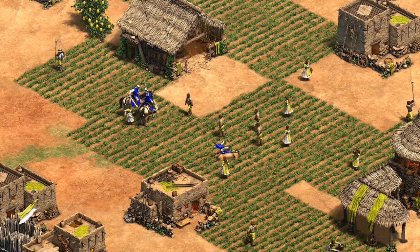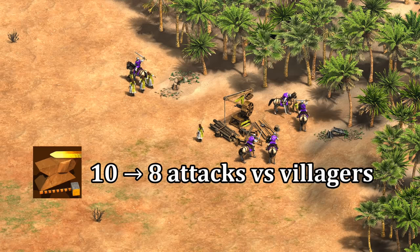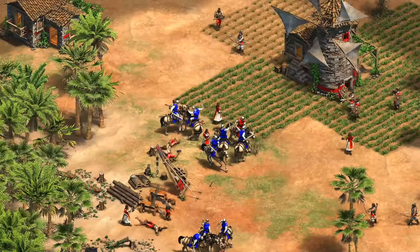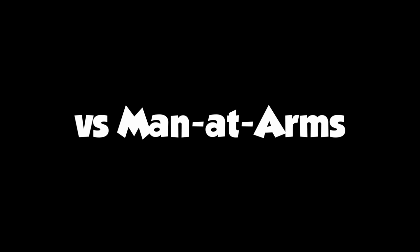Going back to the scouts — if you're fighting a lot of spearmen, you're probably raiding, and another common unit you'll encounter is villagers. With the attack upgrade, scouts go from taking them out in 10 hits to 8, so raiding is significantly easier and has some synergy with the benefit against spears. But what if the villagers fight back? It turns out that similar to the scout vs. scout fight, the attack upgrade is helping the least and armor is technically doing the most. If you're chasing fleeing villagers or fighting spearmen, the attack upgrade is better, but if the villagers turn around and fight, you'll wish you had armor or bloodlines.